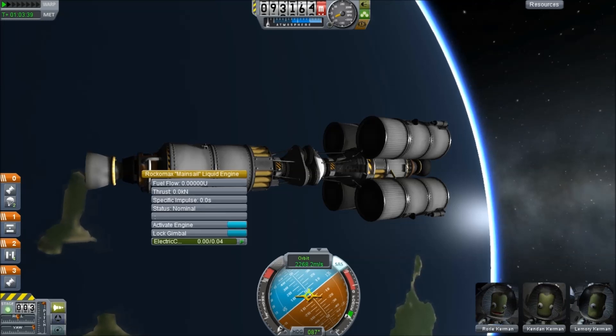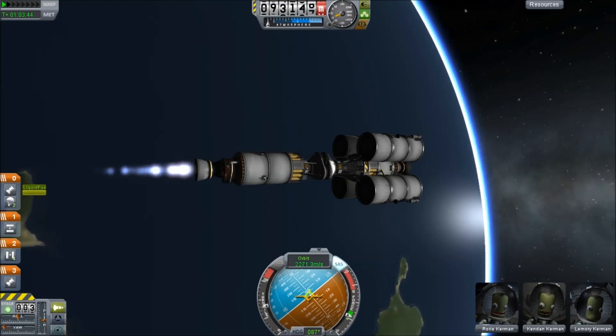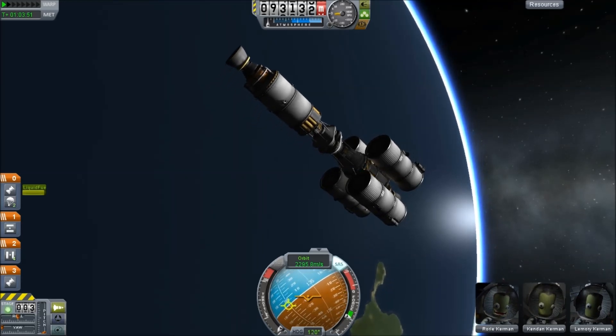Now to test this engine, see how much force it can take. Activate the engine and ramp things up. You can see it getting compressed under the load, and as soon as it starts to roll off center, the whole thing starts to rotate.